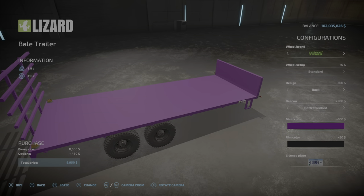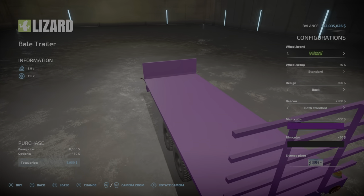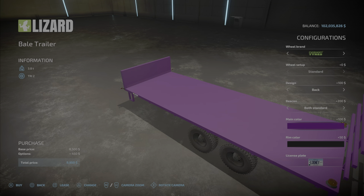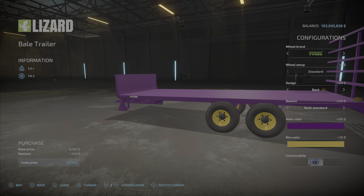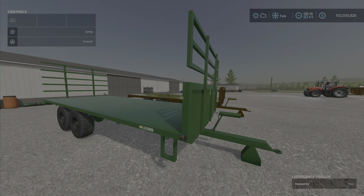Lots of chrome colors, and then your standard. It's kind of like a matte color too. And then rim color, of course — all of those plus your normal standard colors, and the license plate.